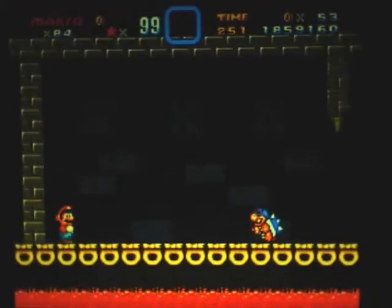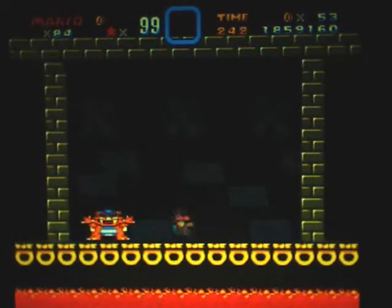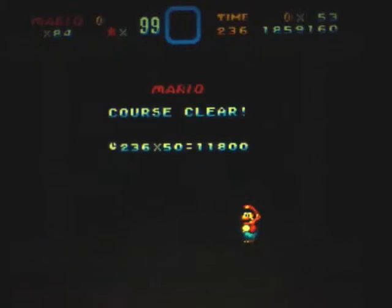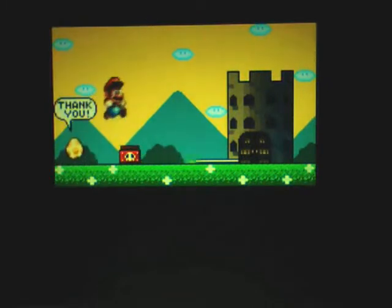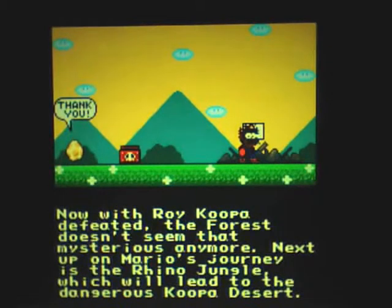This has gone a lot easier than it used to — thank goodness. So we just have to take on Roy now, which isn't too difficult. And you are dead, Mr. Roy — ha, in your face! That's Roy's castle cleared. I wanted to do the secret exit as well, so not taking too long is a good thing. The castle blows up and with Roy defeated, the forest doesn't seem that mysterious.